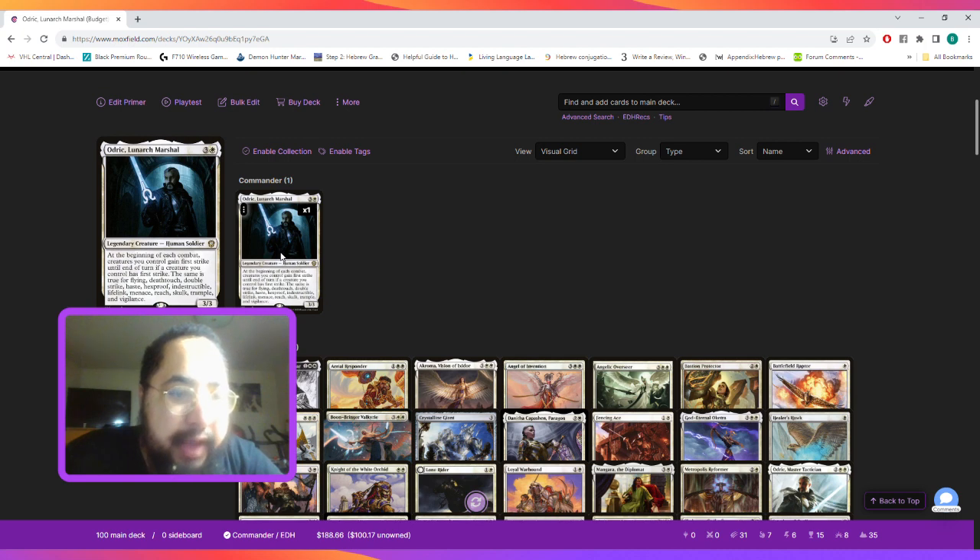It is a 4-mana commander that says at the beginning of each combat, creatures you control gain first strike until the end of the turn if a creature you control has first strike. And then we have this huge checklist of flying, deathtouch, double strike, haste, hexproof, indestructible, lifelink, menace, reach, scry, trample, and vigilance. So if any of our creatures have any of these abilities during each combat step, all of our creatures are going to gain those abilities.